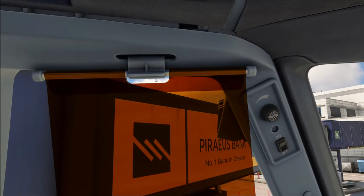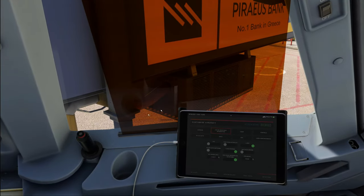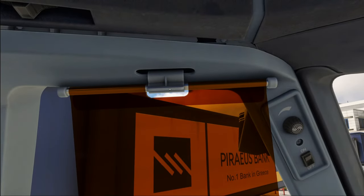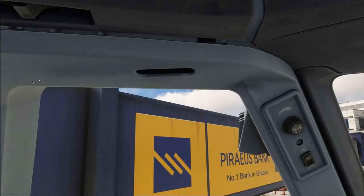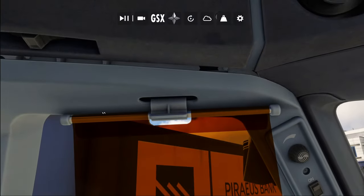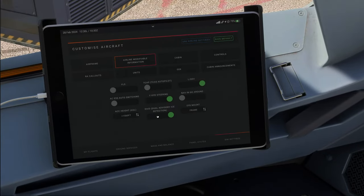We can now put the sunshade up while the EFB is still in place — awesome. The click spot to get it down is located on the side of the sunshade. That is certainly new.